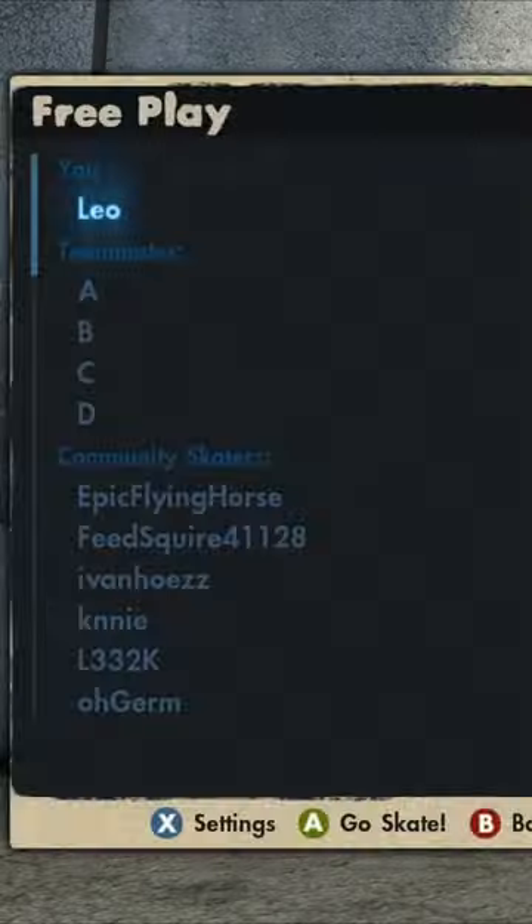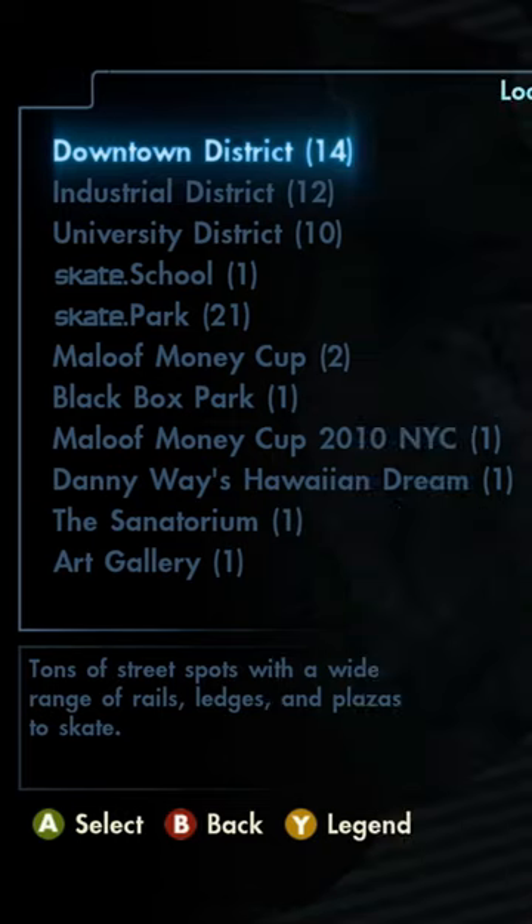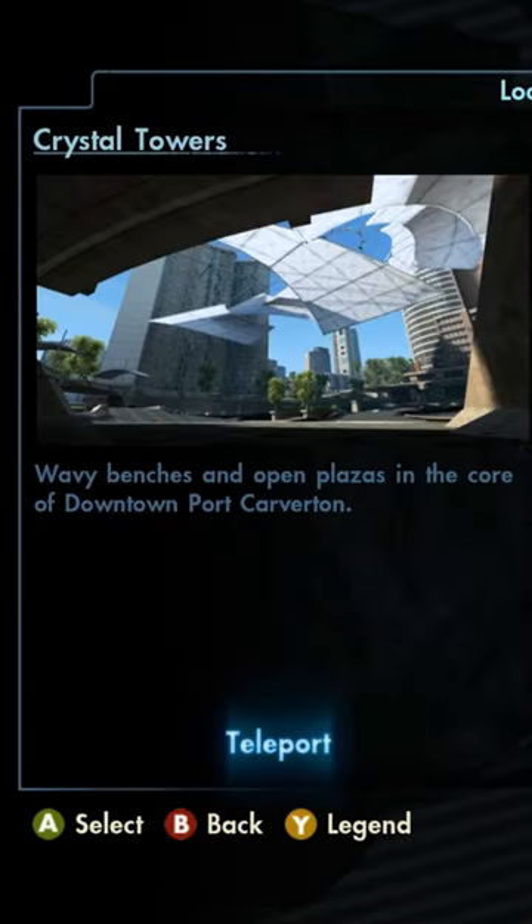For the next cheat code, you're going to want to enter free play for the most fun. Press X for settings and make the pedestrian bar full. Also, you may want to go to a more pedestrian populated area, like for example, Crystal Towers.